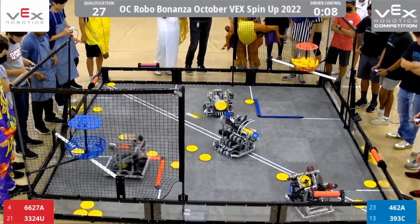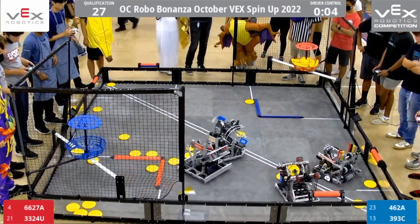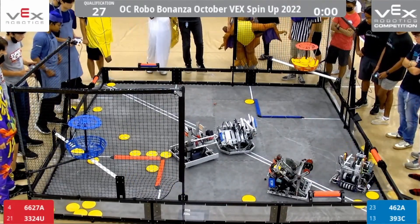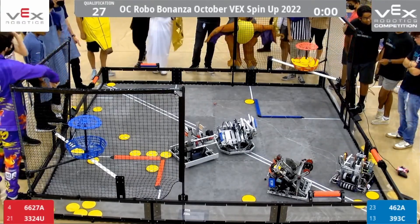Looks like the expansion time has started — teams will now be able to expand. This might be the turning point for the Blue Alliance. 4627A is looking the best they have all day, with so many good three for three volleys even as it was getting more filled. And endgame Mecca as well at the end — great showing from that 4627A robot.